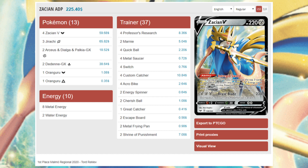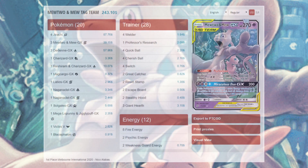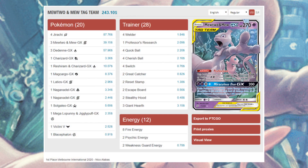This is Tord Reklev's first place list from the Malmo Regionals earlier this year — a very streamlined list built to do the same thing over and over again, which is what ADP Z wants to do. This is probably considered by most players the best deck in the format. The rest of the decks I'll discuss aren't really in any order; they're more or less equal in my eyes.